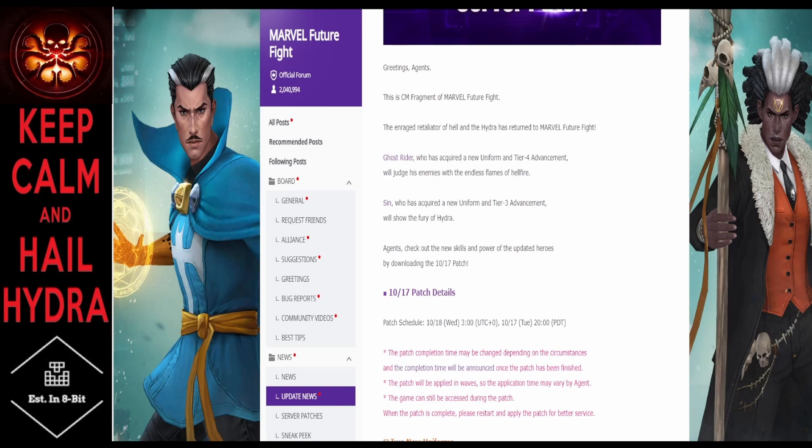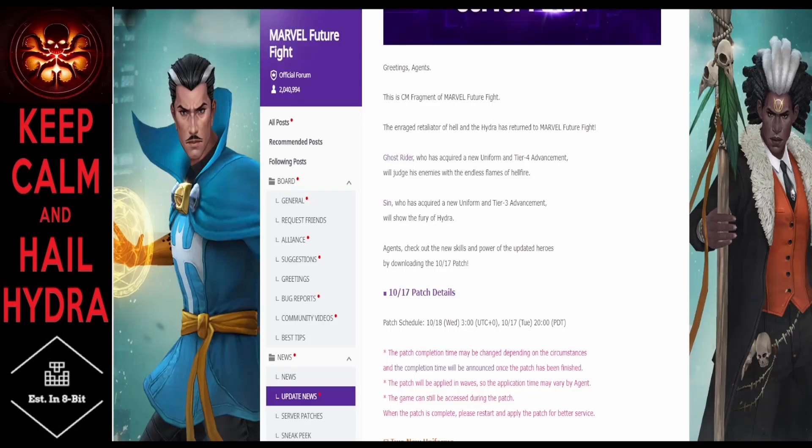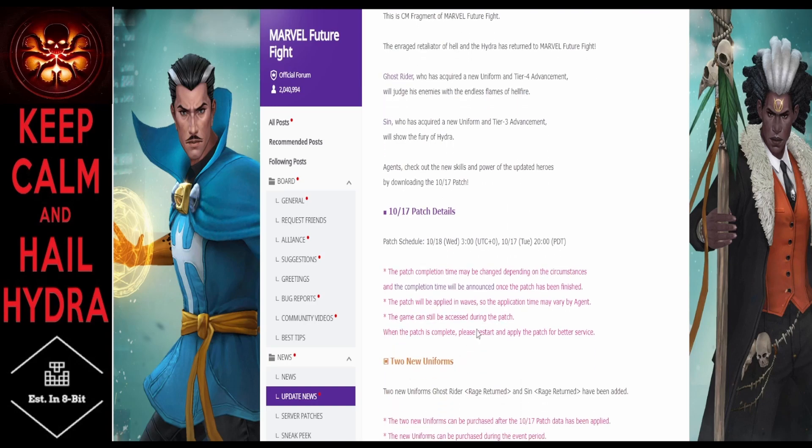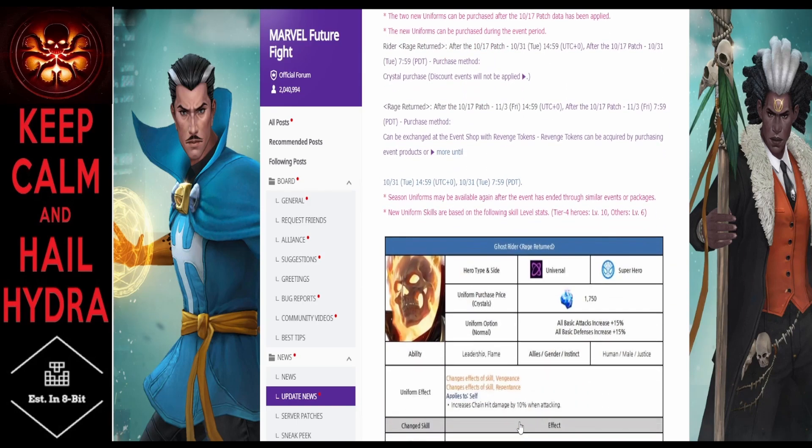The Enraged Retaliator of Hell and Hydra has returned — hail Hydra. Ghost Rider has acquired a new uniform in Tier 4 and will judge his enemies with endless flames of hellfire. Sin, with a new uniform in Tier 3, will show the fury of Hydra. Check out the new skills by downloading the 10.17 patch — this is a rolling patch, so tokens will drop when the event starts. You get 10 premium tokens free and must purchase the other 20.